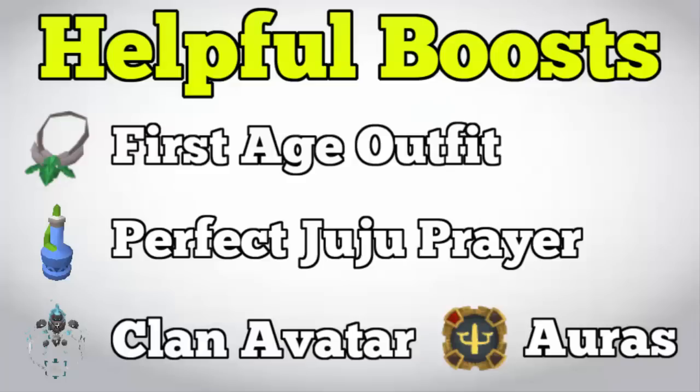The first helpful boosting item is the First Stage outfit. Unfortunately this outfit is only available from Treasure Hunter, so it depends on your luck whether you get it. I personally only managed to get three out of five pieces, but if you get all five pieces it will boost your prayer XP by 5% when worn, so make sure you have it equipped while training prayer at all times.